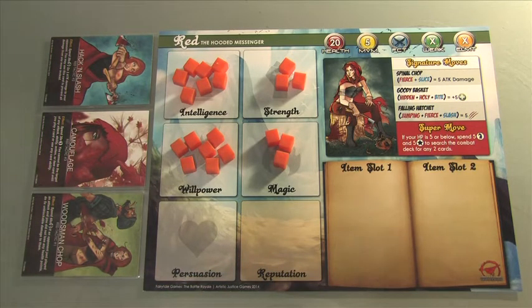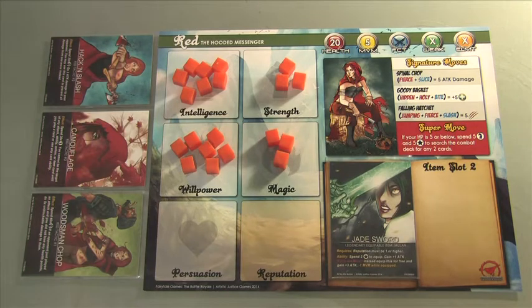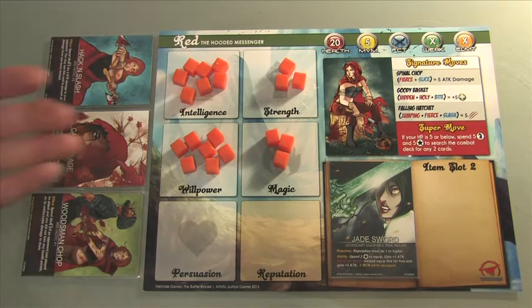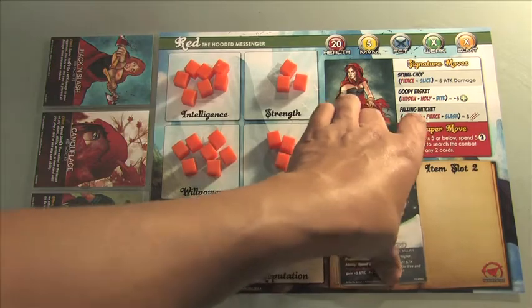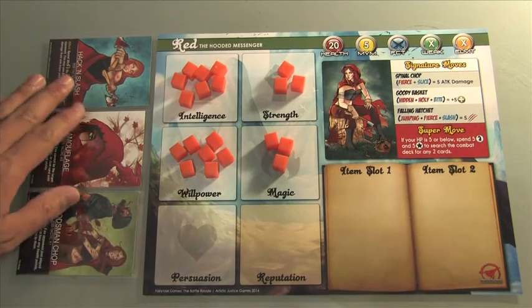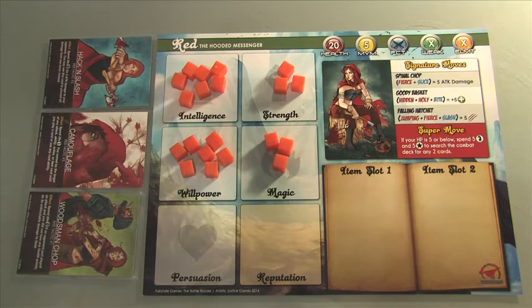There are item slots over here. With items, you can put weapons, basic items, or character items that will help you in combat. One rule though: you have to have equipped an item before you enter combat during quest mode. For example, if you want to utilize the Jade Sword, you would have had to equip it first and then enter battle — you can't equip it in the middle of battle. A good idea is to put a health potion in a slot, since you can play that card anytime during battle, on your turn or your opponent's turn.